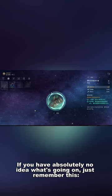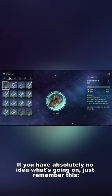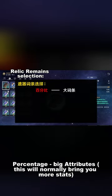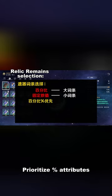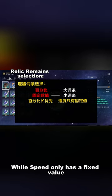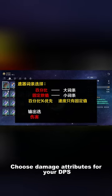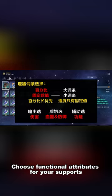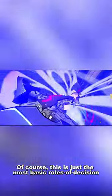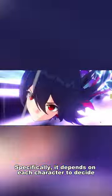If you have no idea what's going on, just remember: percentage big attributes will normally bring you more stats, while fixed value small attributes should be prioritized based on role. Choose damage attributes for your DPS, health and defense attributes for your shielders and healers, and functional attributes for your supports. Of course, this is just the most basic rule — it ultimately depends on each character.